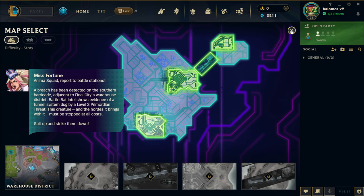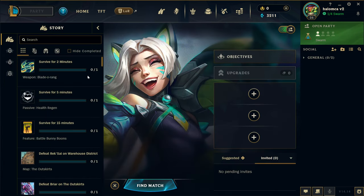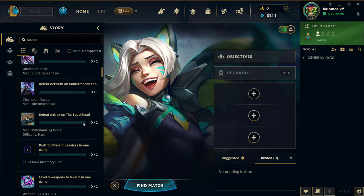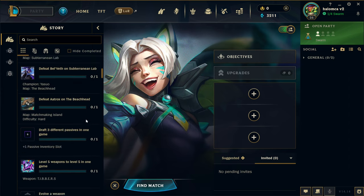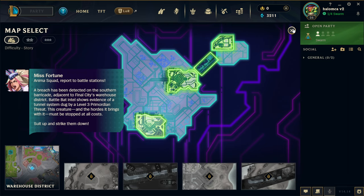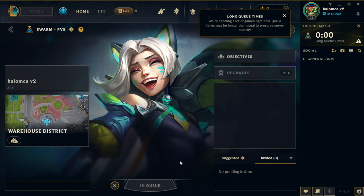I have to complete each district to unlock the harder difficulties and to unlock the next one. There's a little mini-story: 'A breach has been detected, dug by a level 3 primordial threat.' Objectives: survive for 2 minutes — that should be easy — survive for 5 minutes, survive for 15 minutes, and defeat enemies. Clearly you can upgrade in between games, which is really cool.